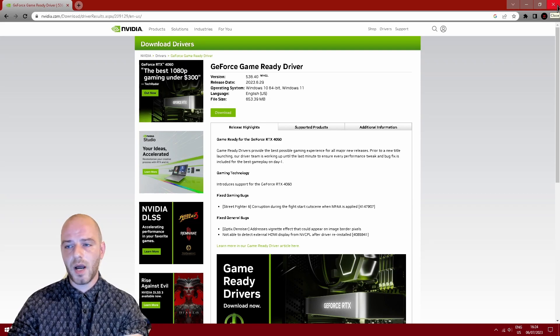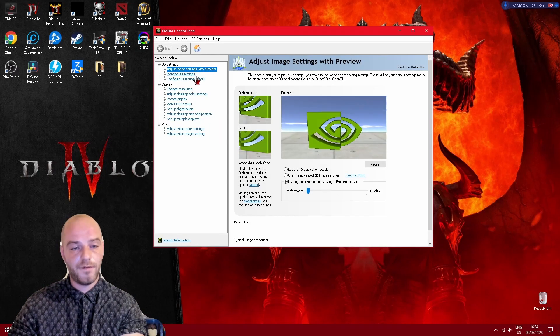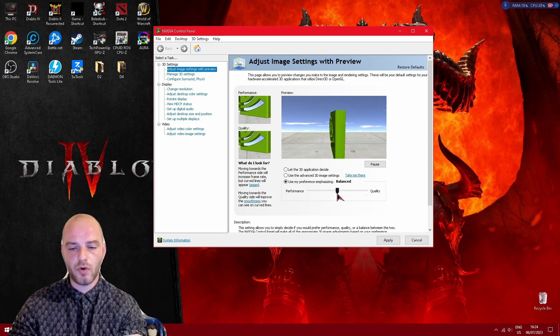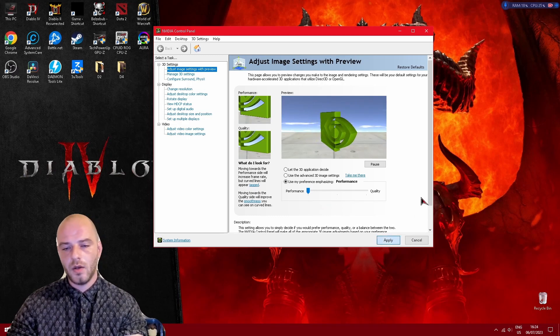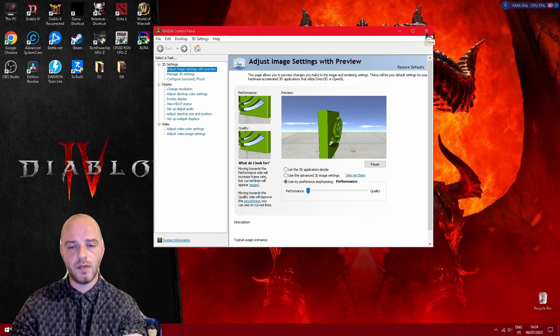Now this brings us to tip number 4, which is to play a little bit with the graphics driver settings. If I open up my NVIDIA control panel, under the very first section — Adjust Image Settings with Preview — by default this is set at Balanced. All you have to do is move the cursor all the way left until it hits Performance, then click Apply. This should decrease visuals slightly but you shouldn't experience any noticeable visual degradation at all.